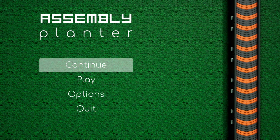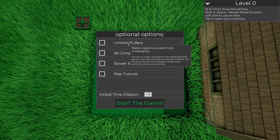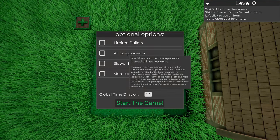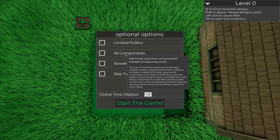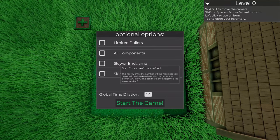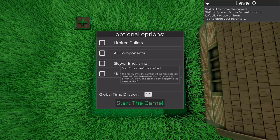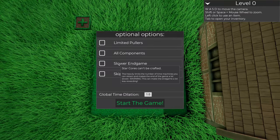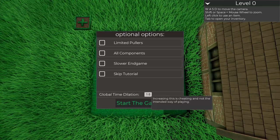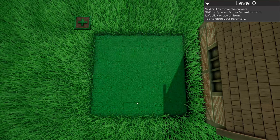It says continue but I don't have anything to continue, so we're going to start our brand new game and see what we can do. There seem to be optional settings that change the difficulty a little bit - all machines cost their components instead of base resources, this heavily limits the number of time machines you can obtain and can make the end game a lot less rewarding. We're going to skip all of that and start the game normal.